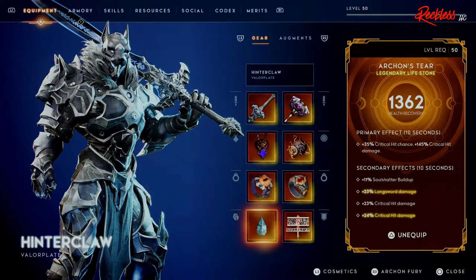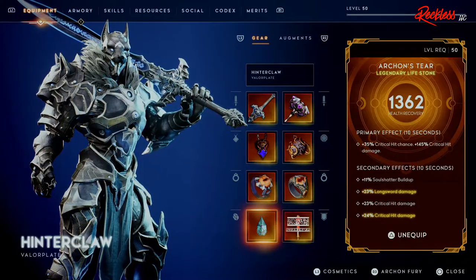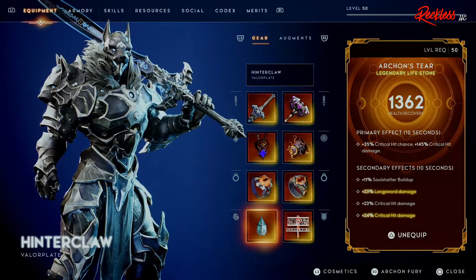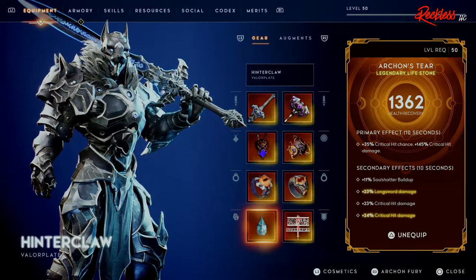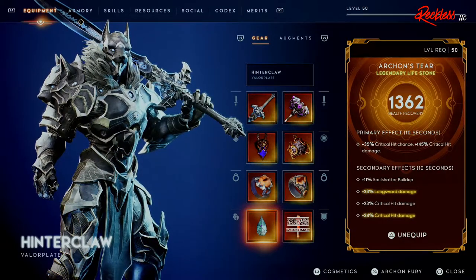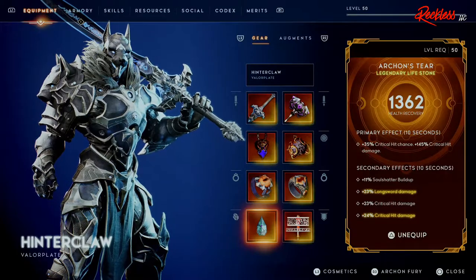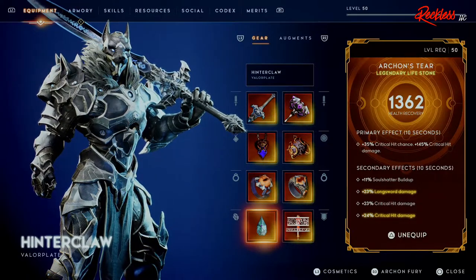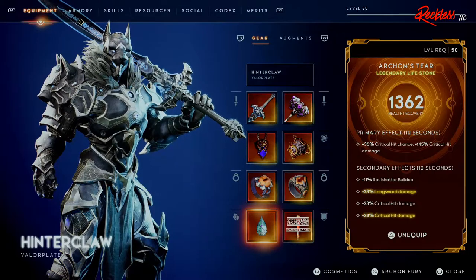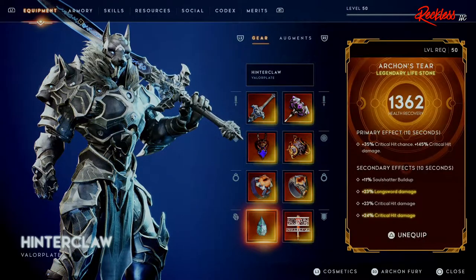For my lifestone I'm using Archon's Tear. The primary lasts 10 seconds and gives plus 35% critical hit chance and plus 145% critical hit damage. The secondary, also lasting 10 seconds, gives plus 11 soul shatter buildup, plus 23% longsword damage, plus 23 critical hit damage, and plus 24 critical hit damage. This is only my Bleed Hinterclaw version 1.0 — a lot will change over time, and many items aren't fully upgraded yet.